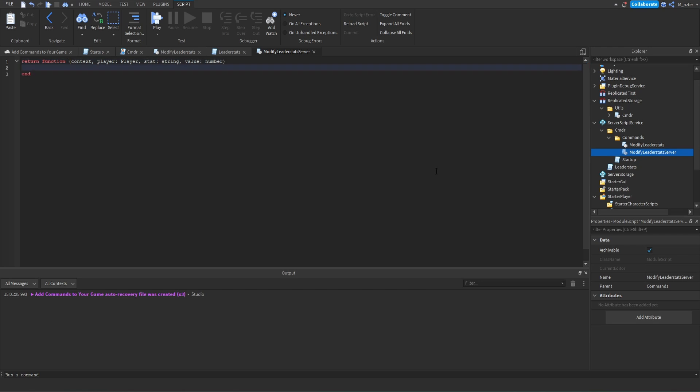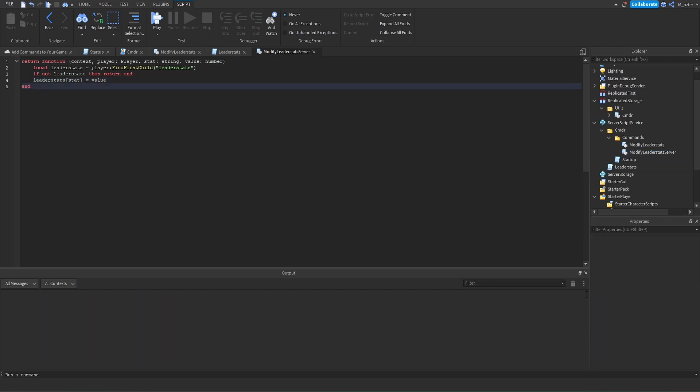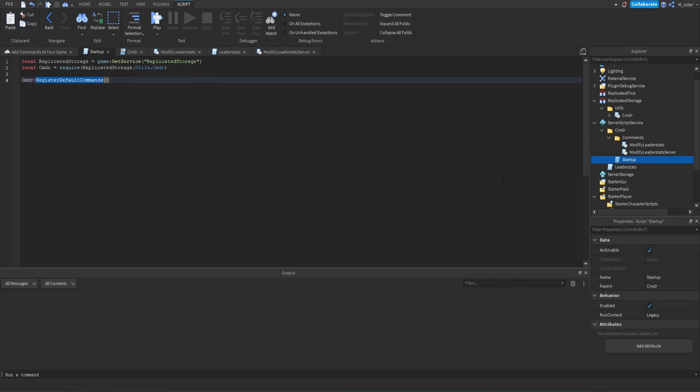Now that we have our function set up, we can start scripting. We're going to say: local leaderStats = player:FindFirstChild('leaderstats'). If we don't find the leader stats, then we just want to return, because there's nothing to do if the player doesn't have leader stats. Otherwise, we say leaderStats[stat].Value = value, and that will set the value of the specific leader stat to the value we passed. Before we can test this out, we actually have to register our custom commands. So we go inside of the startup script and add: cmdr:RegisterCommandsIn(), passing in the commands folder.